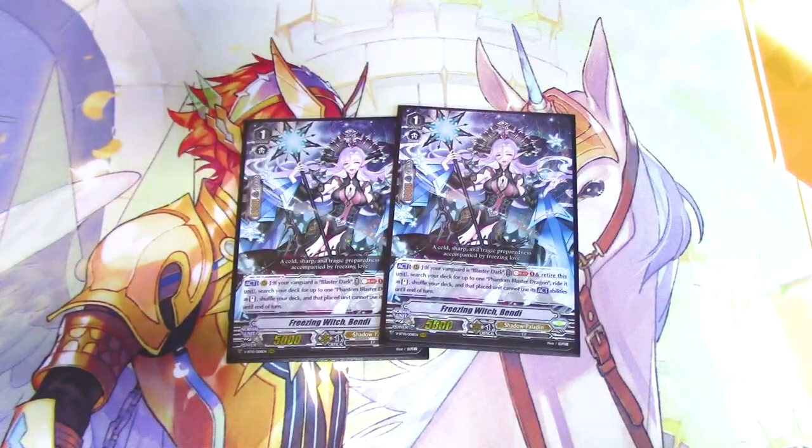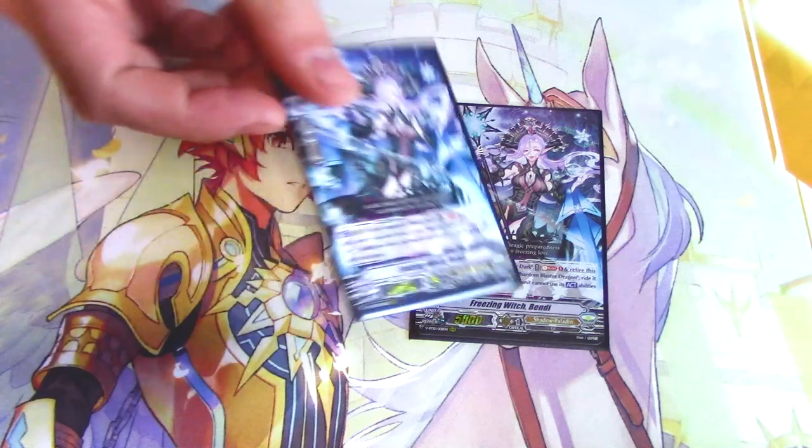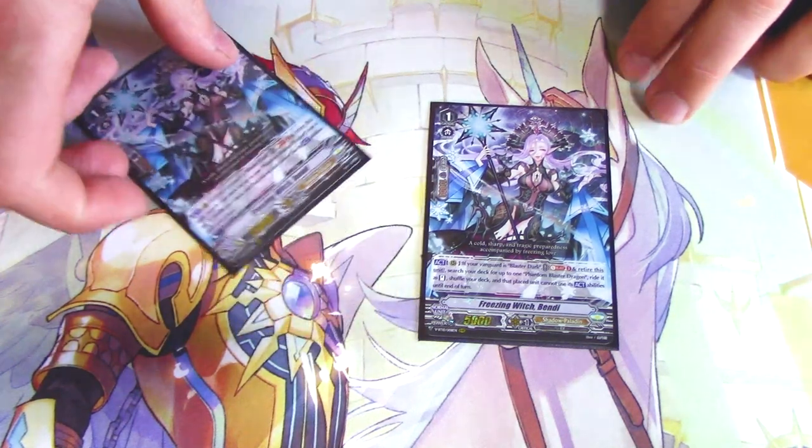Two copies of Bindi. Act: if your Vanguard is Blaster Dark, use Soul Blast 1, retire this, search your deck for Phantom Blaster Dragon, ride it — and your Vanguard cannot use Act abilities. So, again, Phantom Blaster Dragon really does nothing in this deck.